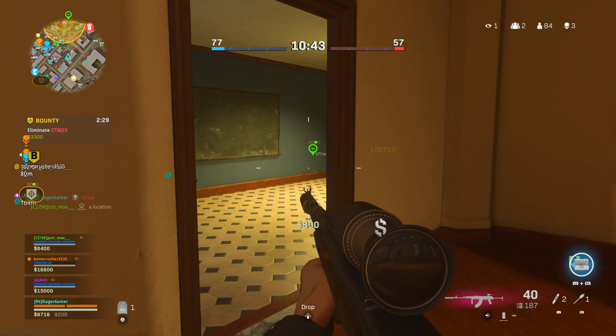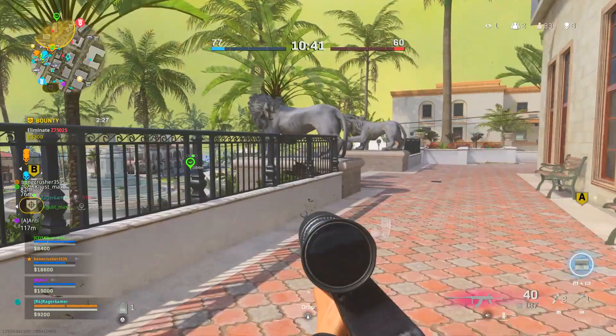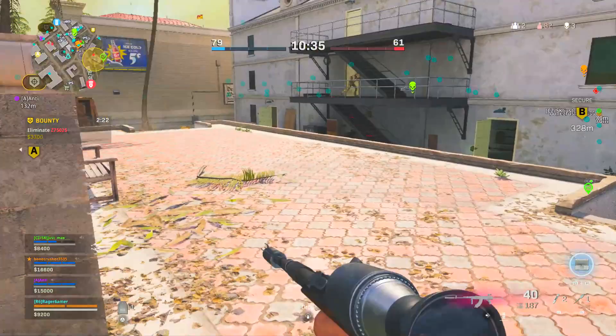For the STG 44, I'd put on the MX Silencer, the Krausnick 620mm Precision Barrel — which makes the weapon highly accurate and controllable and also increases headshot damage — then either a Slate Reflector or G16 2.5x optic, the Constans Tactical Stock, Sleight of Hand for perk 1, Fully Loaded for perk 2, the Fabric Rear Grip, 7.62 Gorenko 50 round mags, Subsonic Ammo, and the M1941 Hand Stop underbarrel.